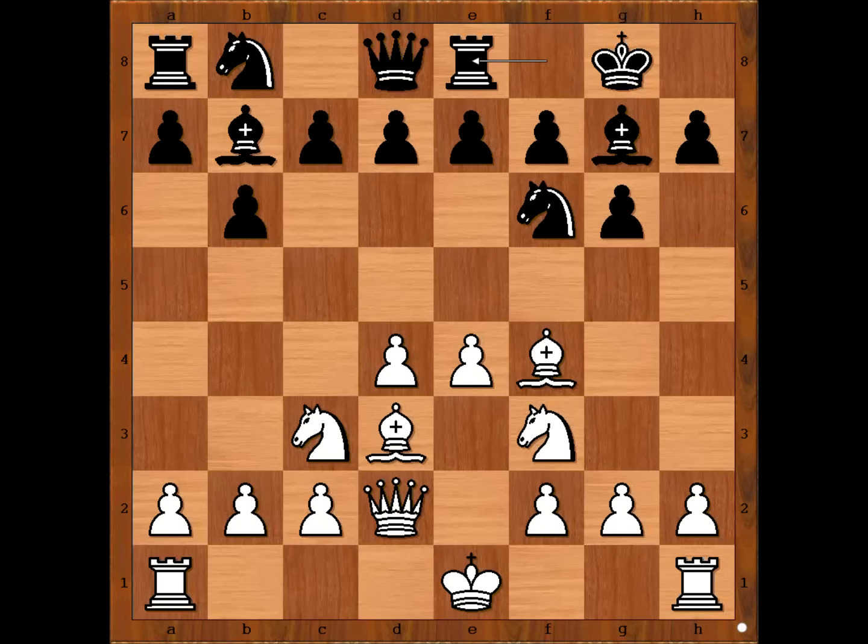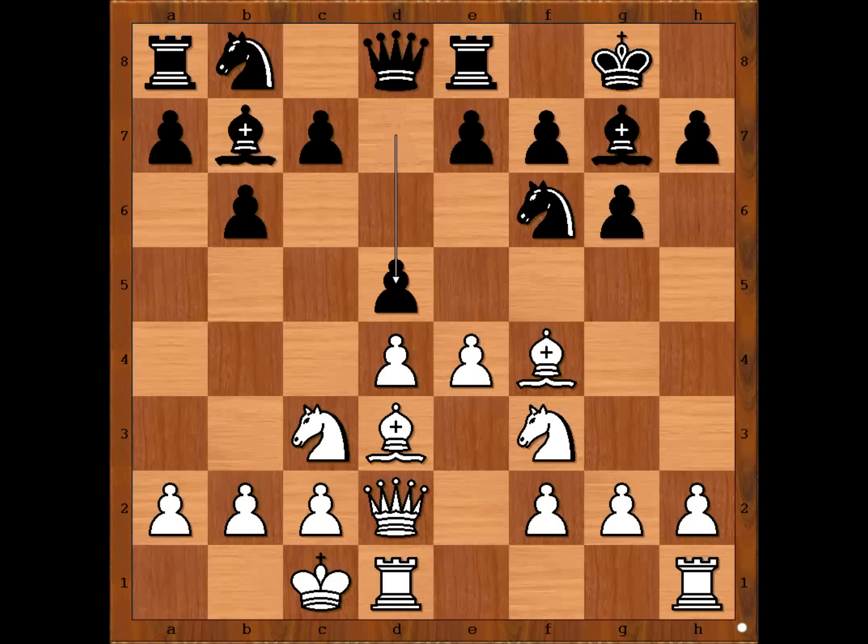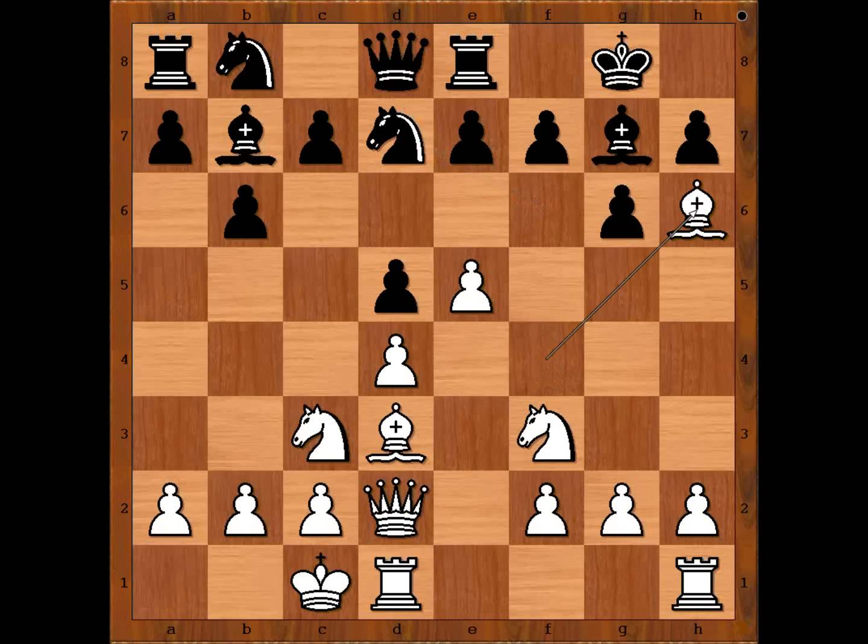Rook to e8. Carlos Torre castled queenside as planned. d5, e5 — attacking the knight and gaining space on the board. And the knight from f to d7, bishop to h6.